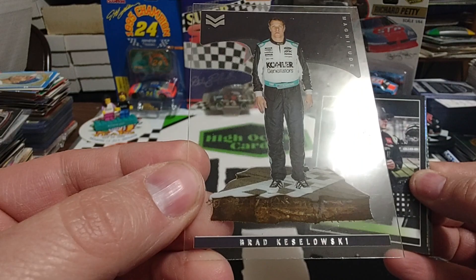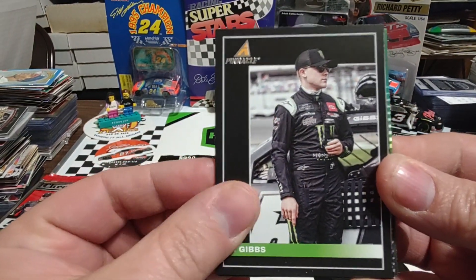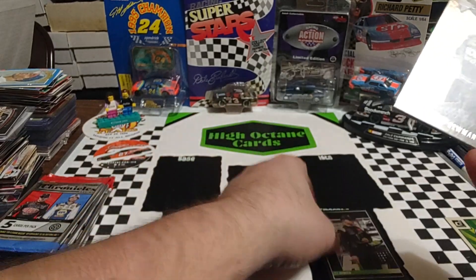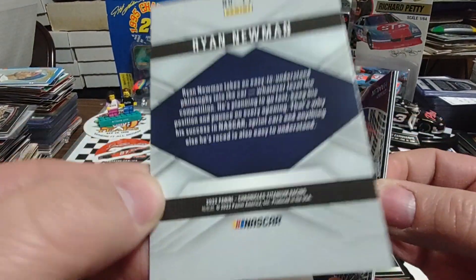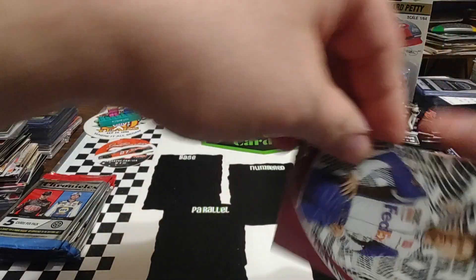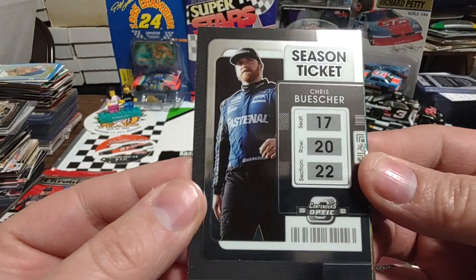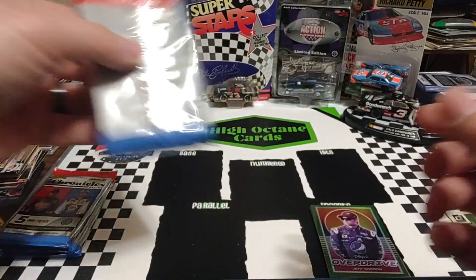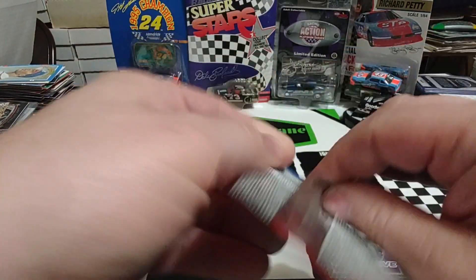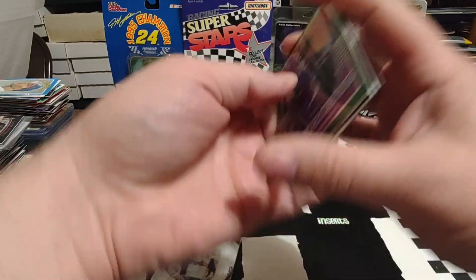Start off with a Magnitude Brad Keselowski — nice looking card, I think it's my favorite out of all the clear inserts. Ty Gibbs Pinnacle. Ryan Newman — Titanium, it is. Then we have the Denny Hamlin Spider-Man card. Season Ticket, Chris Buescher — that is an Optic. And a nice green Overdrive of Jeff Gordon. Moving to pack two of five — five cards per pack. Actually, we got six cards in that pack, so thank you Panini, we like the extra card.